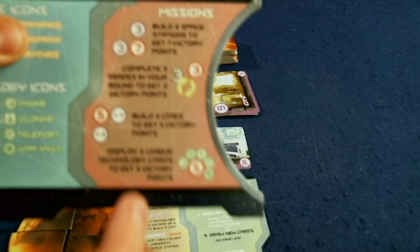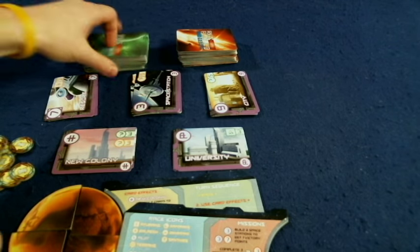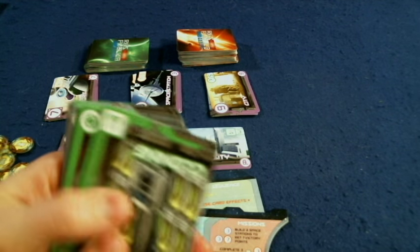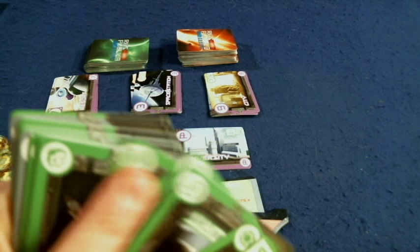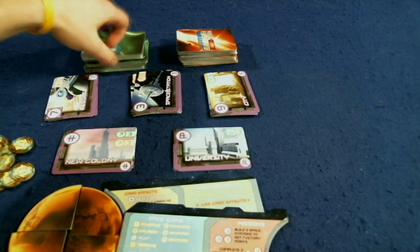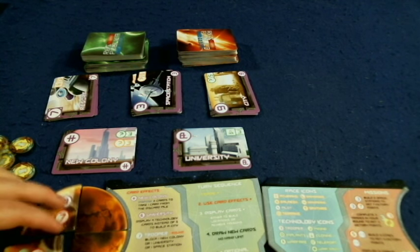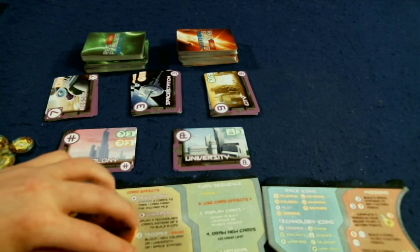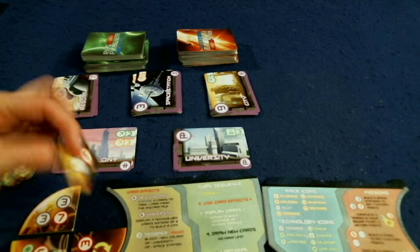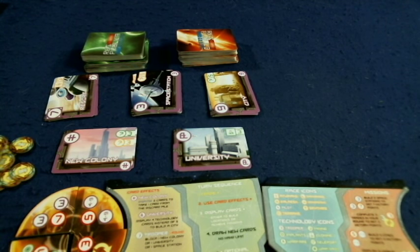The final mission: display five unique technology cards to get five victory points. You just need five different symbols on your tech cards — display those, discard them, flip the mission over, and get the victory points. That's one way to end the game by completing all four missions. Everyone has the same missions, so it's completely symmetrical. The other way to end the game is when all the tech cards run out because everyone has drawn them.